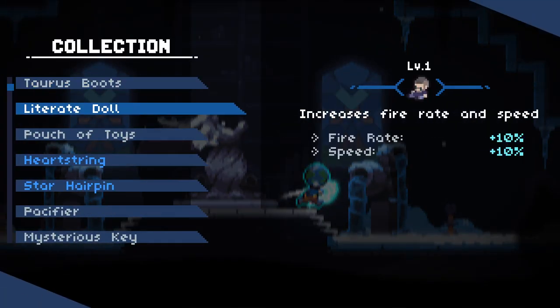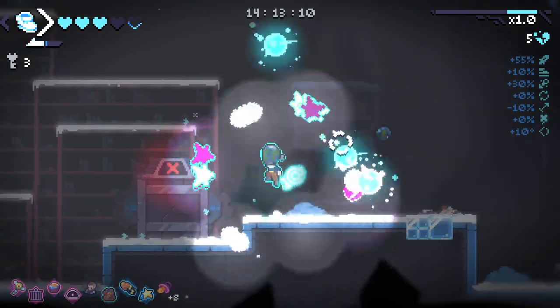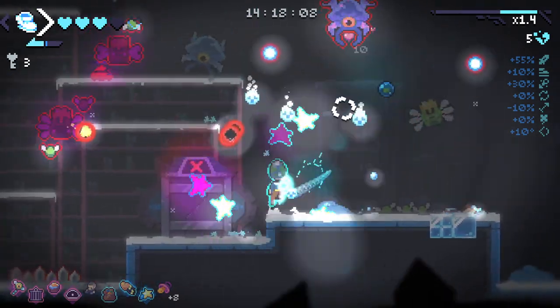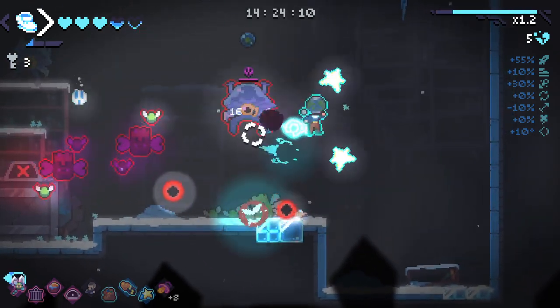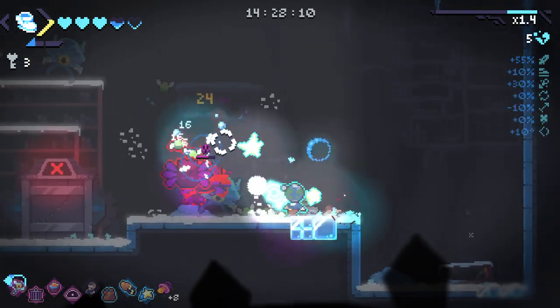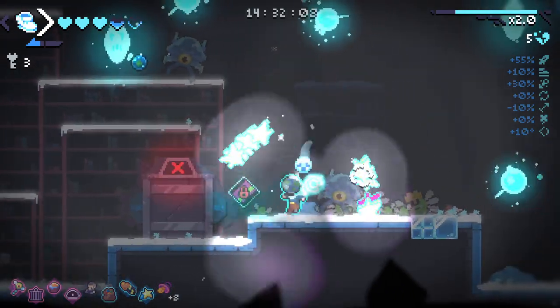Is that not a synergy? We don't have the doll — we have one doll, but not the right dolls. I most certainly need to heal here because I'm going to lose a lot of soul in this room. The stomp gives us some iframes, which is not always going to be useful, but I can make some use out of it.